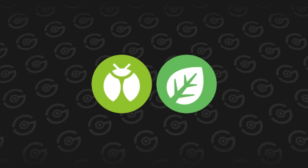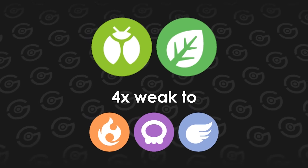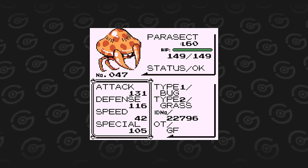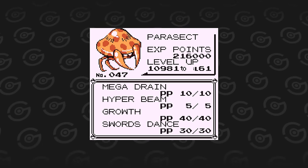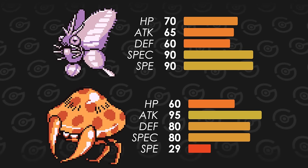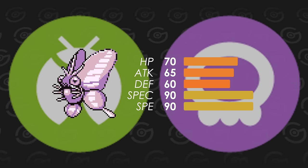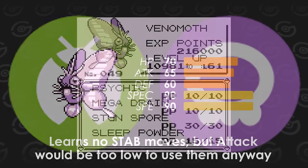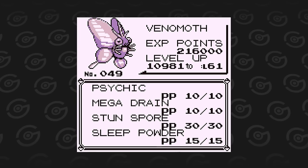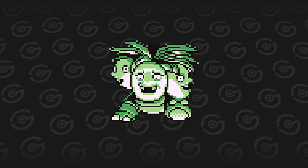Shortly after Mt. Moon you can catch either Oddish or Bellsprout, who greatly outperform Paras and Parasect in damage output and supporting capabilities. It doesn't help that Bug/Grass is one of the worst typings to ever exist, especially on a Pokemon this slow and frail. It's sad to see that Spore — an exclusive sleep-inducing move with 100% accuracy — is wasted on this Pokemon. Venomoth can basically do the same thing as Parasect but with a lot more speed and without the three quad weaknesses.